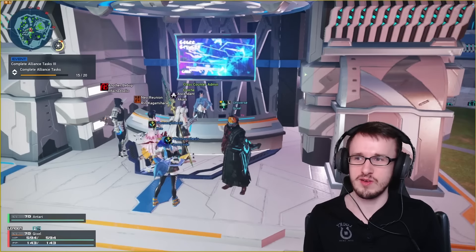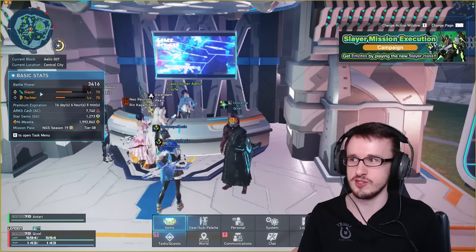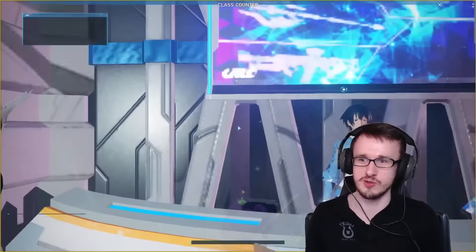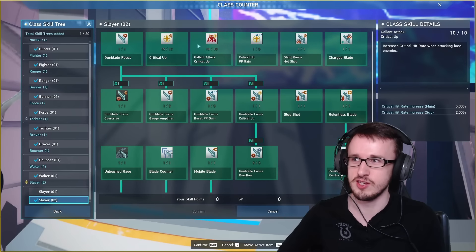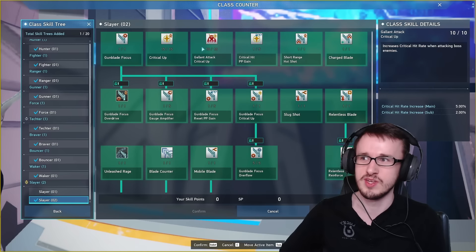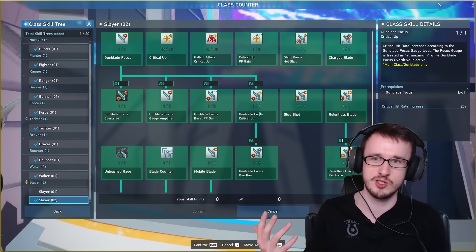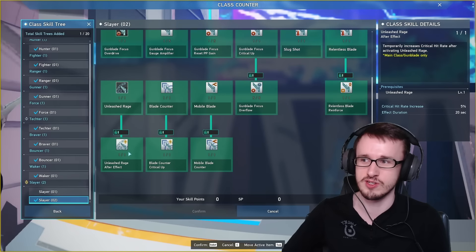Let's talk about what the meta is like now that the new class Slayer is out, because a lot of things have kind of changed. People are saying this is because of the class tree giving crit rates — as a subclass you get up to 5% in total from two passives, or 10% for the main class. The main class also has more critical bonuses with different abilities like gunblade focus, blade counter, and unleashed rage.